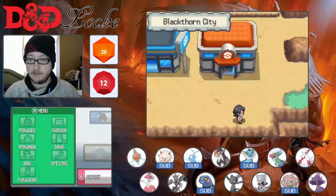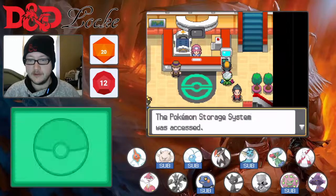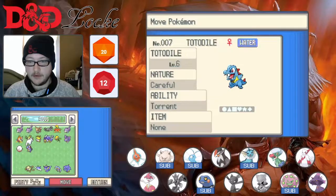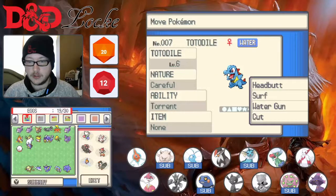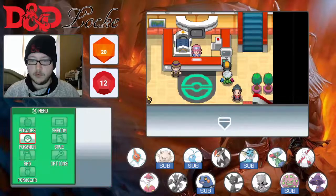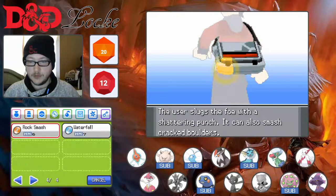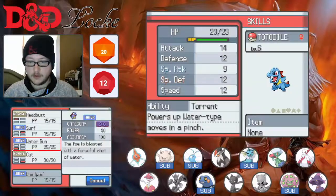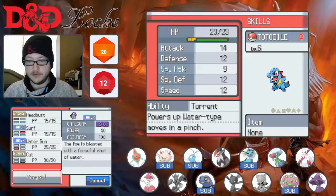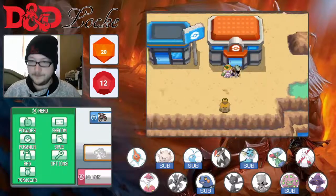Without further ado, let's go back into the Pokemon Center because we need Whirlpool, which I forgot about. So let's grab a little HM slave, which will be our original starter, Totodile, and let's teach him Whirlpool. Unfortunately we still need all these HMs — as you can see, he was a big HM slave for us.